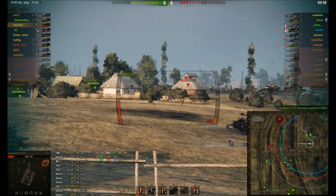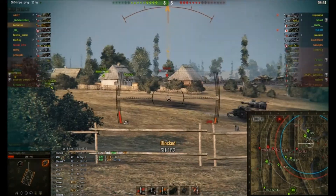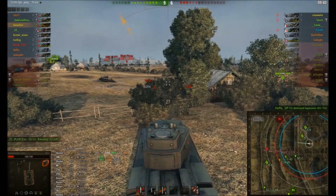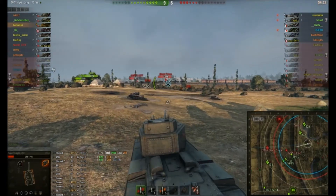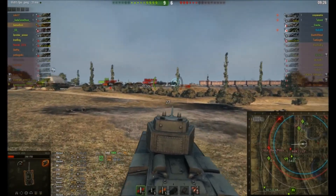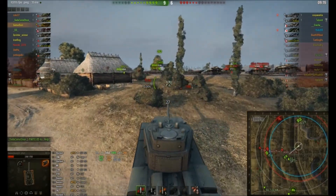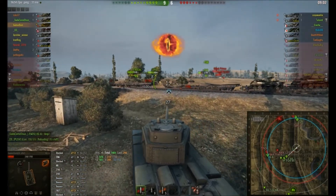There's our friend the SU — we can get a bit of payback. That was a low roll, which was a shame. 299 damage. Can we track him in place? We blocked another shot — that was APCR. He's tried HE, tried AP, and tried APCR. If you're watching, SU player: just fire HE — you do damage, knock out modules and crew. A 152mm shell is pretty pokey. Firing AP against something like a KV-4 is not the best move.